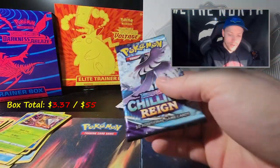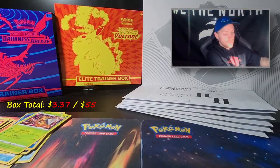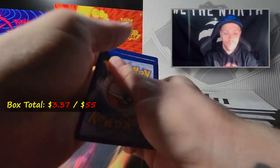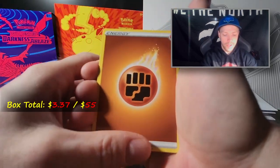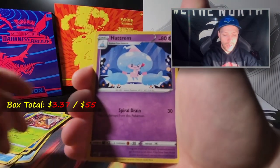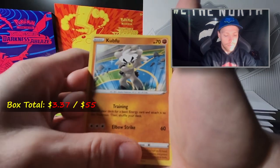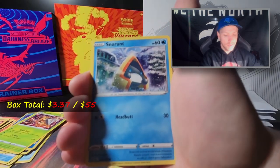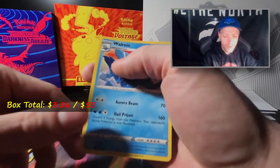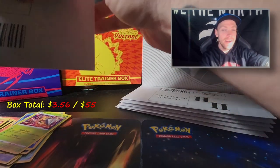Next up, another Chilling Reign pack. Code card, energy, Peony, Peony, Drizzile, Hatrem, Diglett, Inkay, Kubfu, Bounsweet, Snorunt, a Sealeo reverse holo, and a Walrein non-holo. Not even one hit - do you think these packs might be weighed?